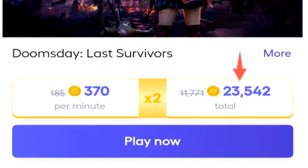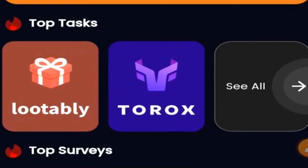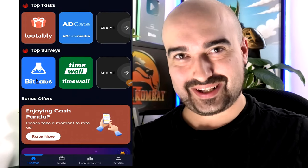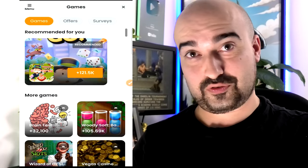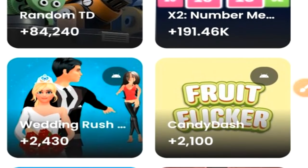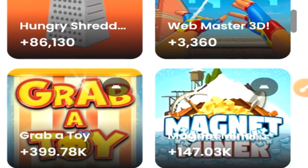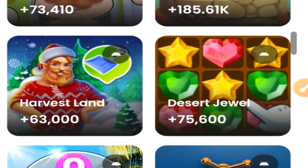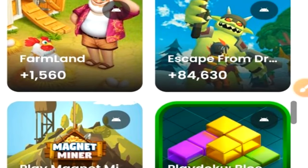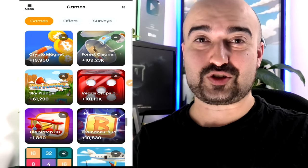Where Cash Panda really stands out is its offer wall selection. It features a whole bunch of offer walls including BitLabs, where you can find hundreds of thousands of coins available for playing gaming offers — and that's just one of many offer walls on Cash Panda. You have to make sure each offer is worth your time, and my advice is to always compare offer walls to get the best deals. Cash Panda has some pretty average to above-average prices in my opinion, at least in Australia.